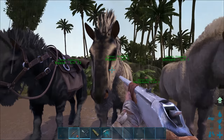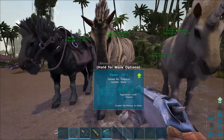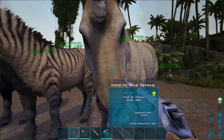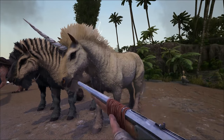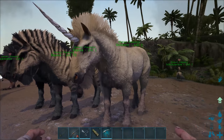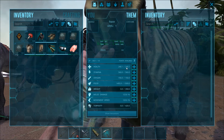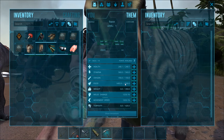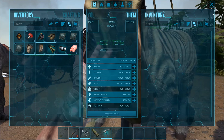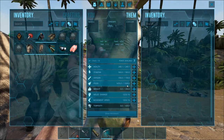Now let's look at the Equus — the horse. I already tamed it in my episode of the Center map. And check it out — we also have a unicorn! First time seeing a unicorn, yes! There is only one unicorn on the map, and when it dies a new one will spawn in — but only one at a time. The level 1 Equus stats: 240 health, 560 stamina, 1500 food, 350 weight, and 120 movement speed. The unicorn has identical base stats.